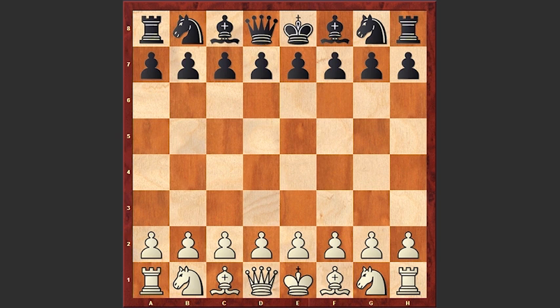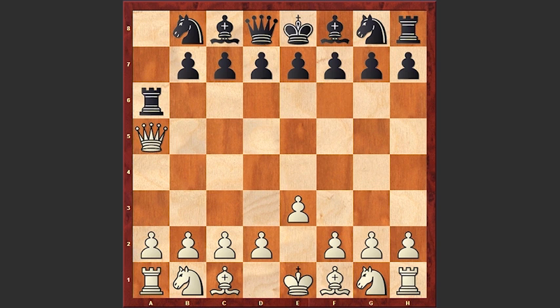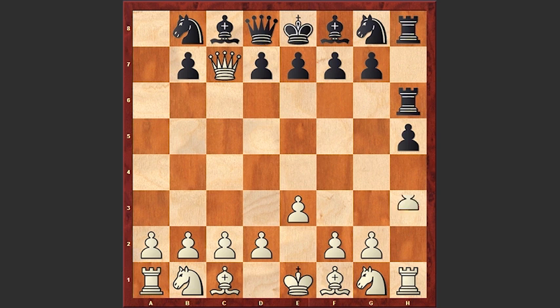e3, a5, Qh5, Ra6, Qxa5, h6, Qxc7, Rh6, h4.